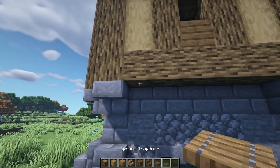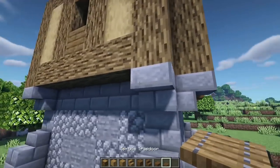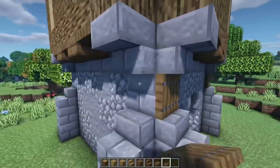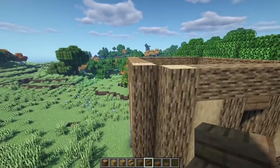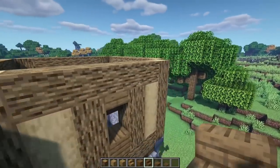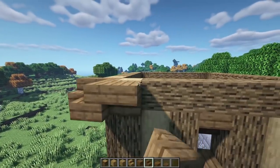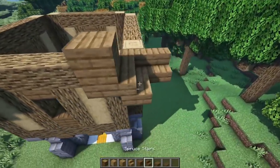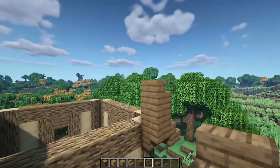Grab some spruce slabs and spruce trap doors. Put trap doors every other one underneath and slabs in between, all the way around. Then place spruce trap doors in the little gaps between the two stairs, and wrap this around. Now let's work on the roof — grab some spruce stairs and overhang on each side. On the top here put some upside down stairs facing this direction, then full blocks, then stairs facing toward each other again.